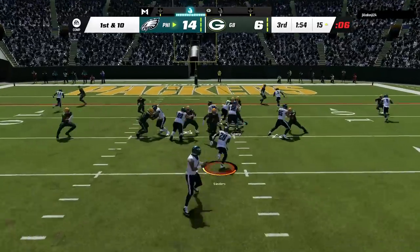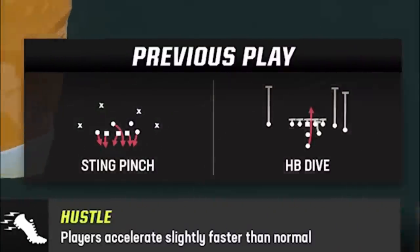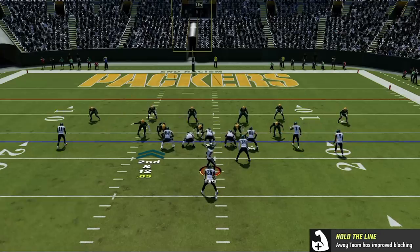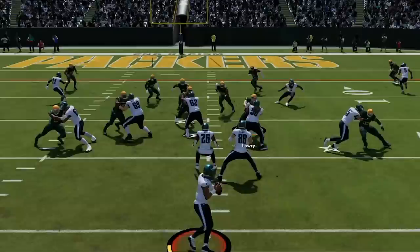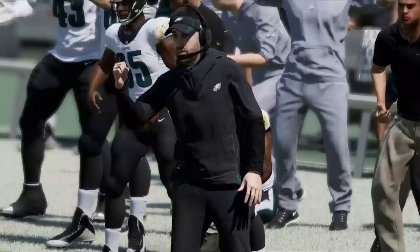On the next play he hits me with a man zero blitz defense that gets a stop for a 2-yard loss, so I know he is going to run that again. I switch over to the best man-beating play in this formation — the PA pin deep. All you have to do is block the fullback and put the A route in the zig route, and every route here destroys man zero as we get a wide-open touchdown to take a commanding lead late in the 3rd.